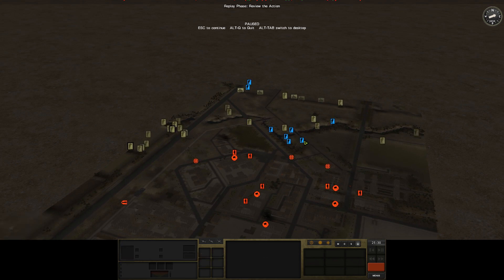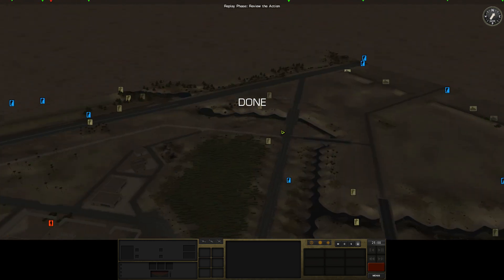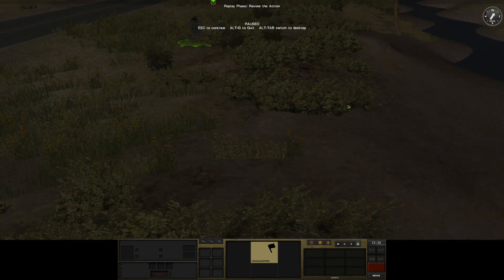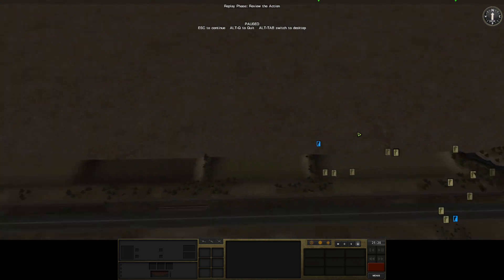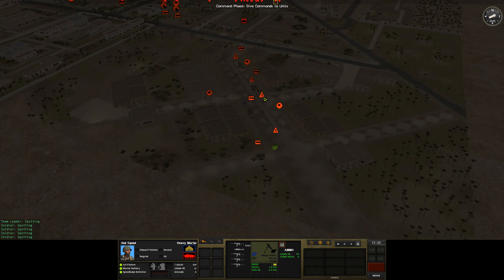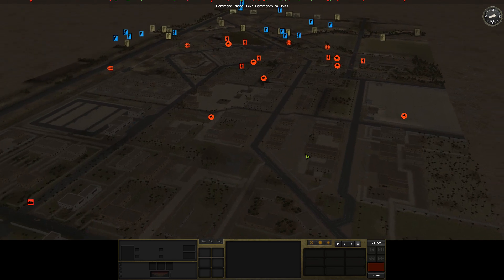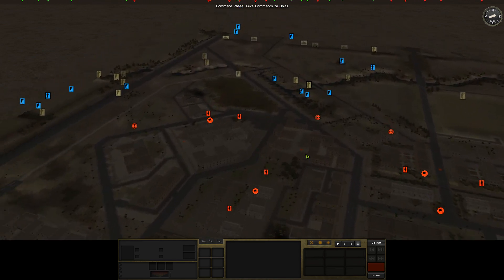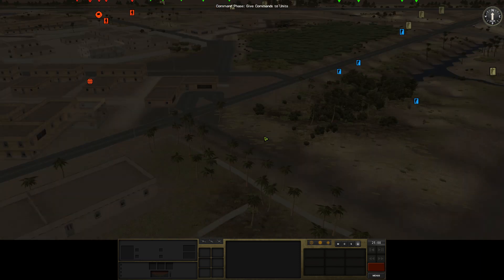Nothing to really report. This squad here that may potentially have been aiming that way — looks like they've swapped in towards the centre. Looks like Chap is focused on Alpha. I did do the check: each 120mm mortar — a medium intensity fire mission will last them 11 minutes, and a heavy mission will last them 6. That's something I need to take into account if I'm going to start thinking about fire missions.